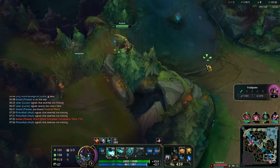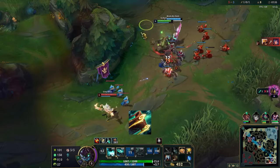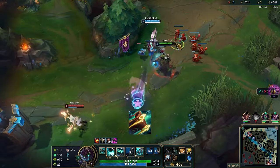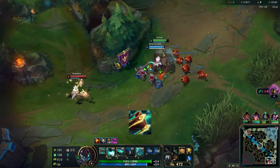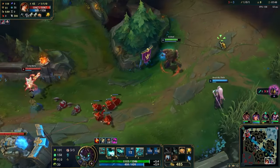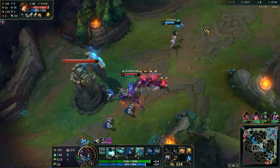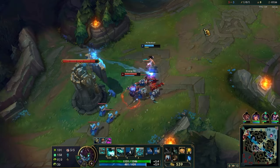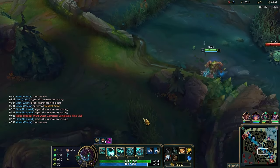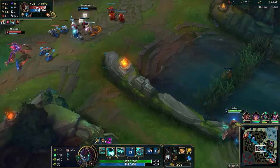With runes covered, let's talk about the support item. Your go-to support item upgrade is Solstice Sled — it is incredibly broken on Maokai. Solstice Sled gives you 120 HP and 90 movement speed to both you and your closest, lowest HP ally whenever you slow or immobilize a champion. Every single one of Maokai's abilities are either hard CC or a slow, so anything in your kit will proc it. In laning phase, if you place a sapling in the bush and the jungler walks over it, you and your carry are instantly healed and hasted for 4 seconds so you can run away from the gank for free.